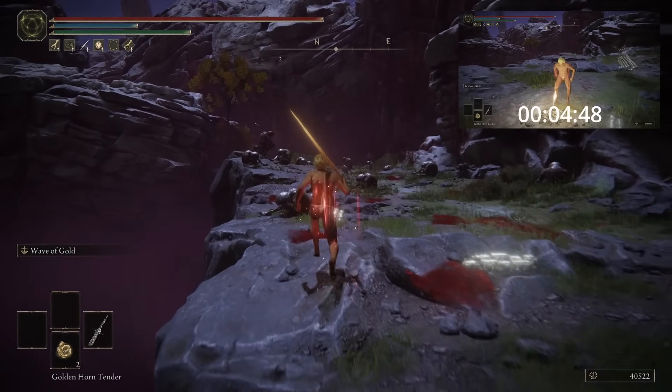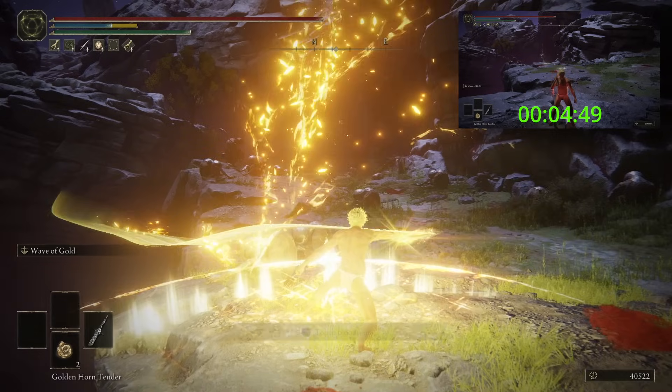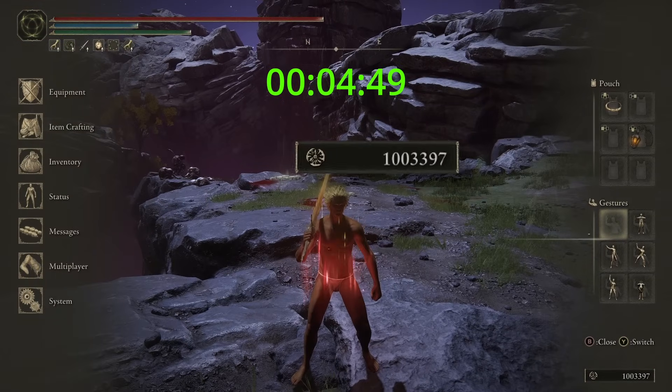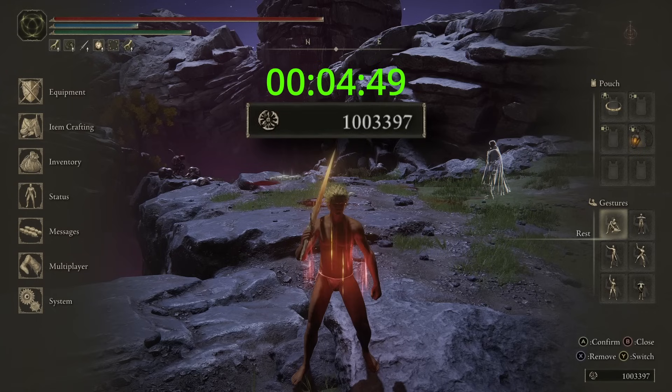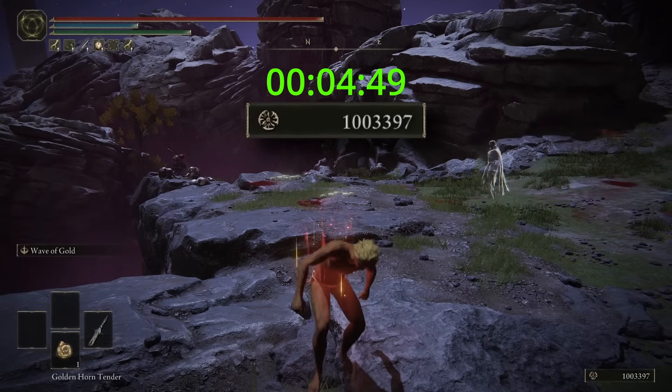But remember to keep an eye on your buffs, and as soon as the Golden Horn Tender runs out, consume another one. And as you can see, in 4 minutes 50 seconds, using this strat we have now managed to acquire 1 million runes, shaving off 2 whole minutes from the best rune farm strat that Elden Ring has to offer.